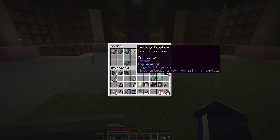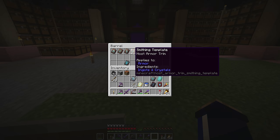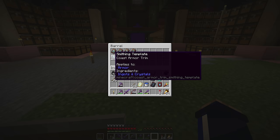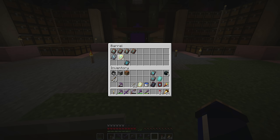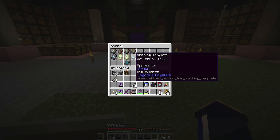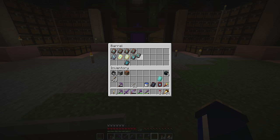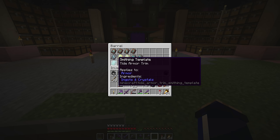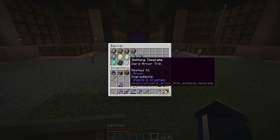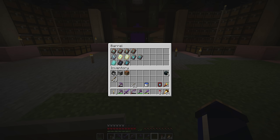We have the four from the trail ruins: wayfinder, shaper, raiser, and host. Then we've got the ones from structures you can just roll up and raid — the coast armour trim from shipwrecks, the eye armour trim from strongholds, the dune armour trim from the desert temple, the vex armour trim from the woodland mansion, the sentry armour trim from the pillager outpost, the tide armour trim from defeating an elder guardian, the rib armour trim from a nether fortress, and the ward armour trim from the ancient city. We also have the netherite upgrade smithing template, but since we're looking at armour trims we're going to ignore that one.